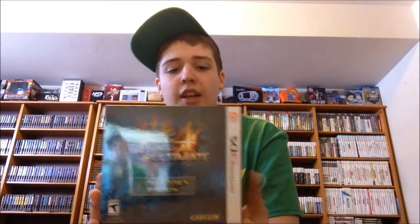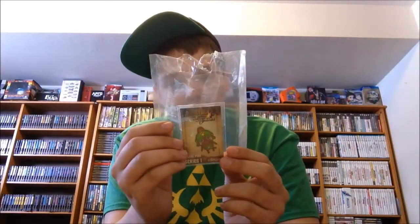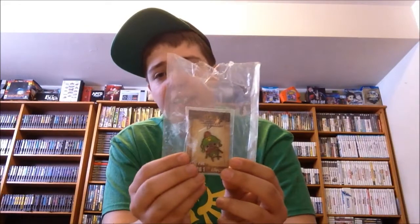Now let's get into some limited editions. First off, we have the Monster Hunter 4 Ultimate Collector's Edition. This comes with the game, a lanyard, the supply box, a cleaning cloth, a feline pin, and a Gore Magala figure. It's a really cool collector's edition, and I also got a pin with mine. The Monster Hunter series is definitely a very awesome series — if you haven't checked any of them out, I would definitely recommend you look them up.